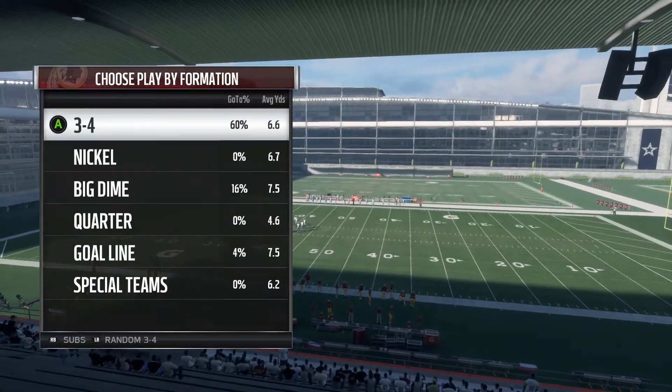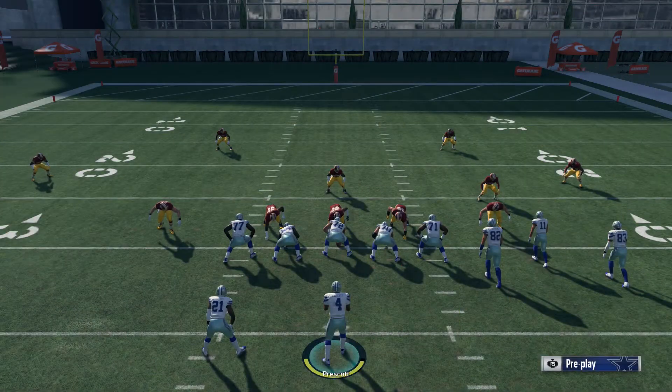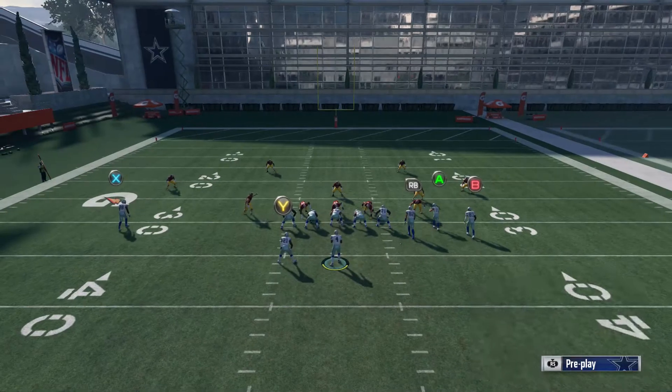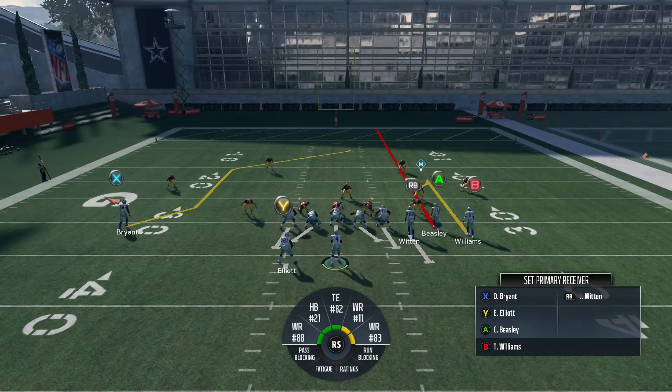We're gonna go against a random nickel, and this is what the play art looks like to start. We're gonna change several routes — really the only route on the field that we're not gonna change is that post. Firstly, I'm gonna leave that running back in the block. Secondly, I'm gonna leave the tight end in the block. Thirdly, I'm gonna send the A receiver on a streak and I'm gonna send Williams on a drag. This is what the play art is gonna look like, and every route on the field you have a chance to go to.